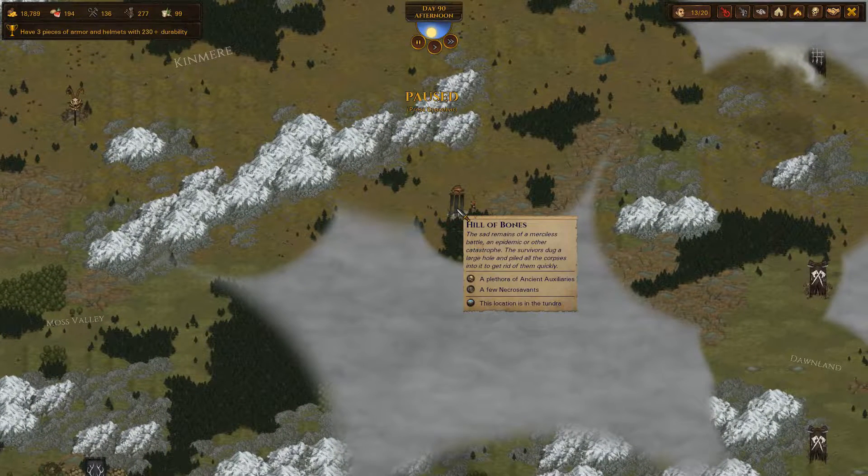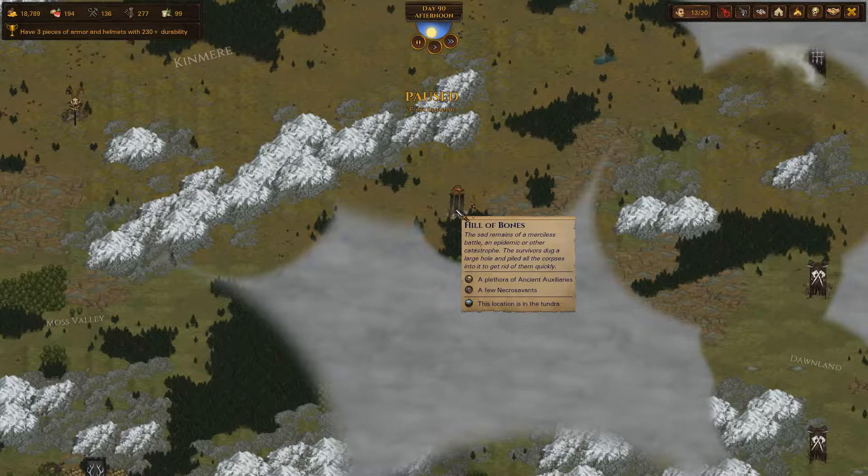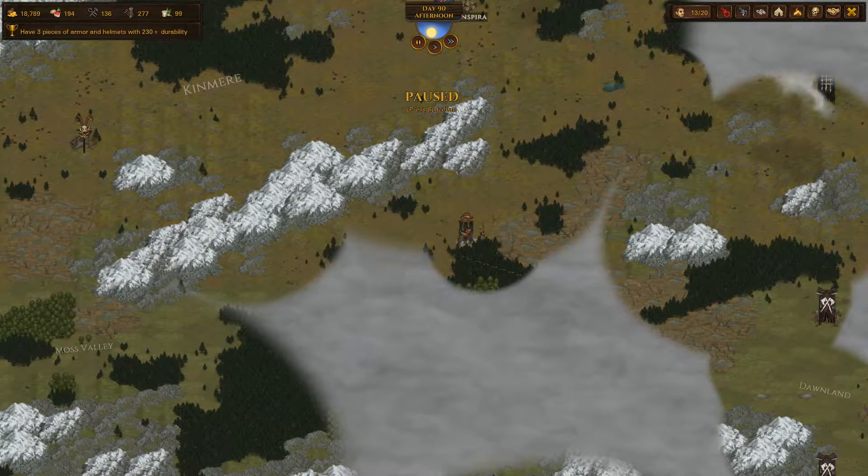Today we'll start with this hill of bones. There are Necrosavants, but I think we should be able to handle a few if we leave archers behind. And the auxiliaries, I don't think they're gonna be an issue. There's a lot of them, but they should just get one shot by most of the weapons that we are using at this point. So hopefully we'll be fine.